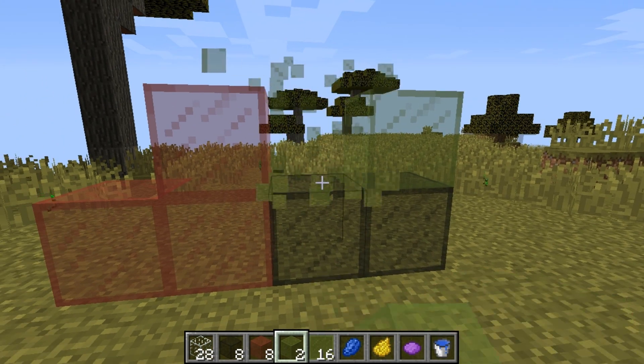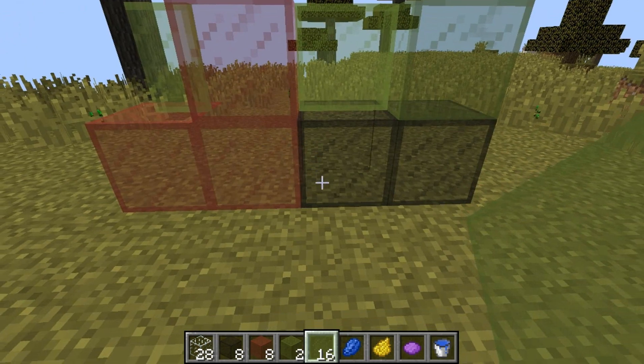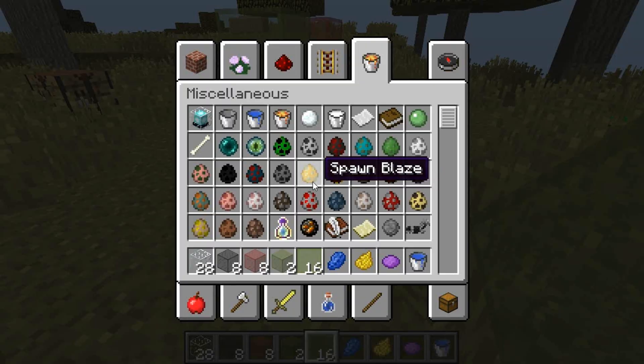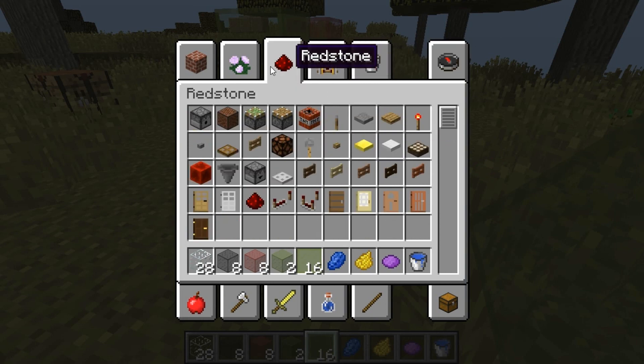What happened is that Mojang thought it was a great idea because everybody wanted it, so they put it into the PC, making it possible for console editions to get it later on as well. I'm really looking forward to this because I have so many plans for it, just like I did with the fireworks.